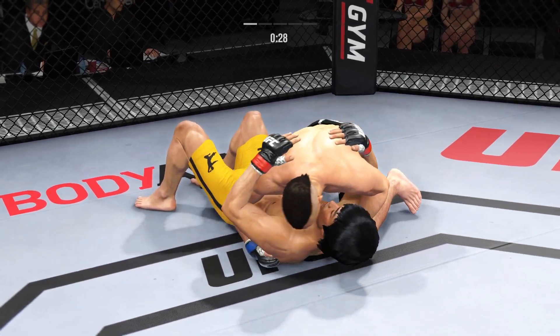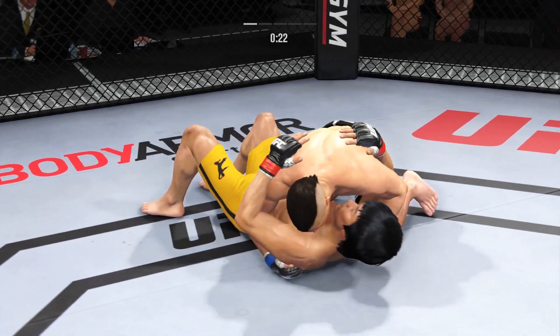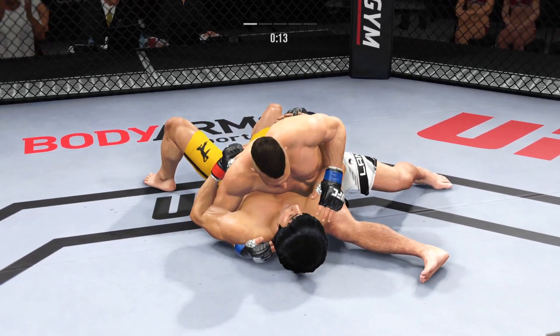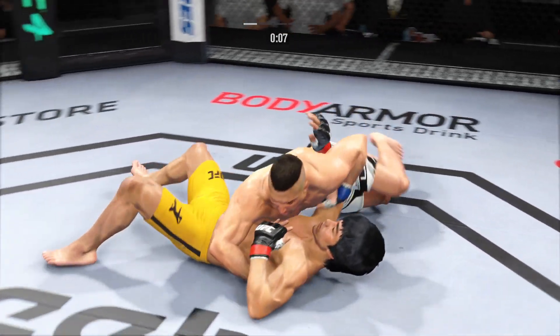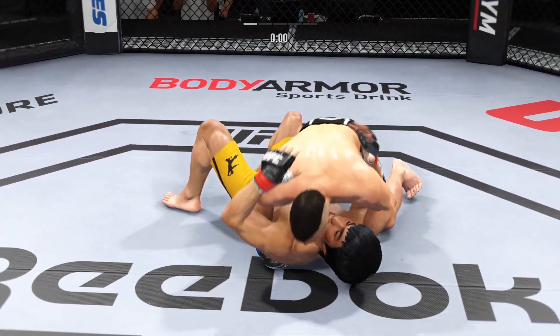Pretty good work off of the bottom here by Lee. You gotta stay busy on the bottom — he's doing it here. Nice punch. Llamas is able to transition back to side control now. Round two next.